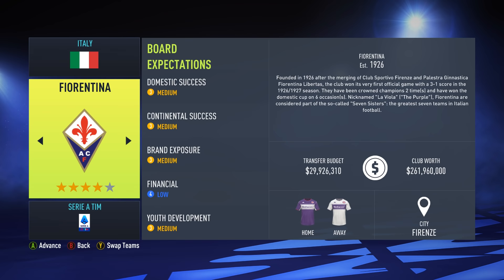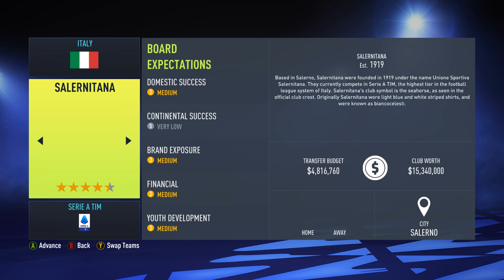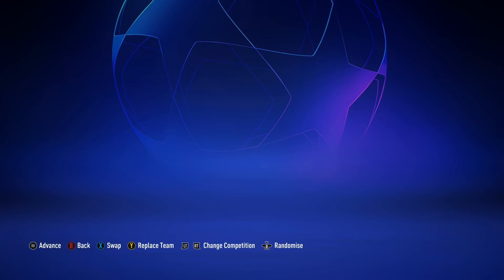We're playing as a fully licensed Juventus. Juventus is fully licensed along with Roma and Lazio. We're currently playing on the light version of the Realism Mod, as version 1.0 at the time of recording is still yet to be released. So here are the career settings: Ultimate difficulty, four-minute halves. We're going to go on Euros as the currency because we're on the continent. However, I do want to try and keep it realistic, and I will be turning off the first transfer window.